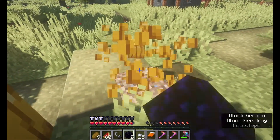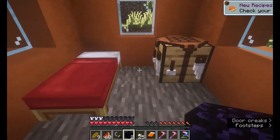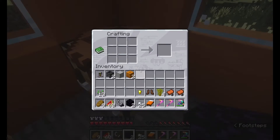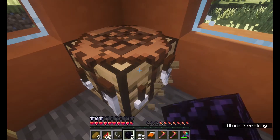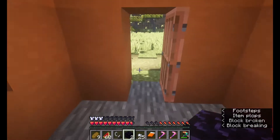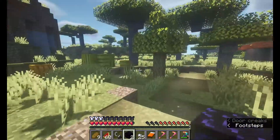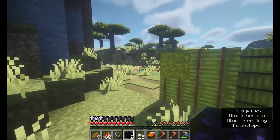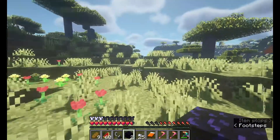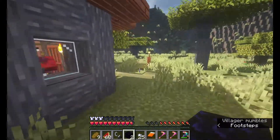There's a crafting table right here — that's cool. I'll just take it with me, so it saves four planks. Honestly that's nothing, but it's better than having to use those four planks — might be the last four planks in the world and I might need them for something important.